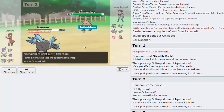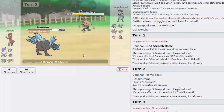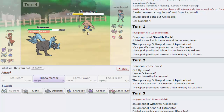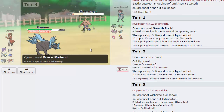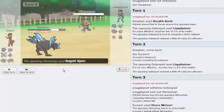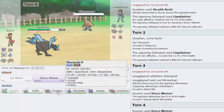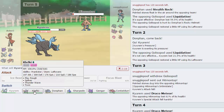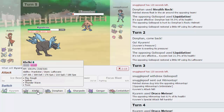In comes Hitmontop - here's the Draco Meteor. It comes off a lot of special attack but he does not take that very well and I don't think he can take another one. Do I want to take a Bullet Punch right now? I don't think I mind too much, so I'm going for another Draco to knock out his Hitmontop. We didn't knock it out - he goes for Rapid Spin and the rocks are now gone. I think I'm going to switch into Klefki.